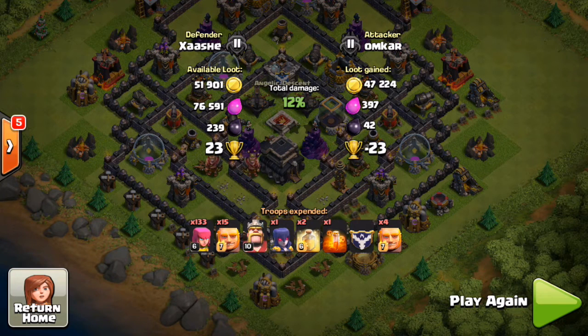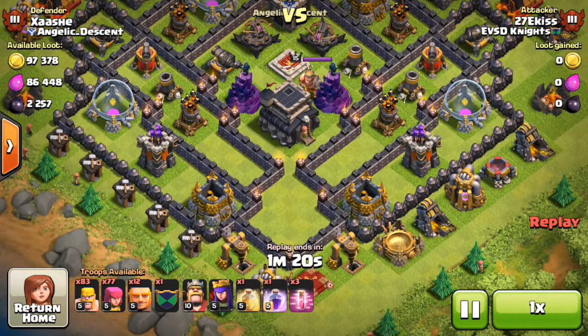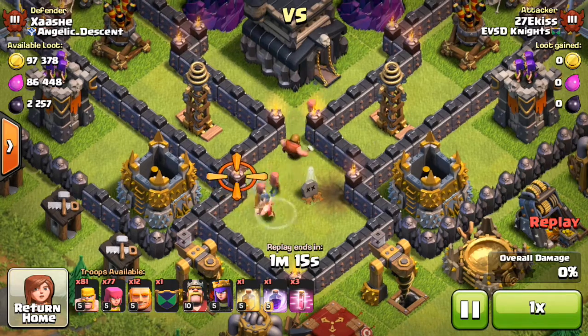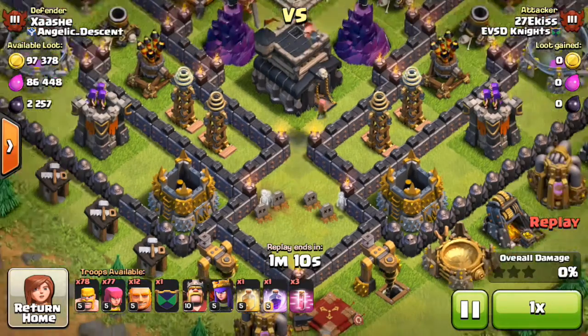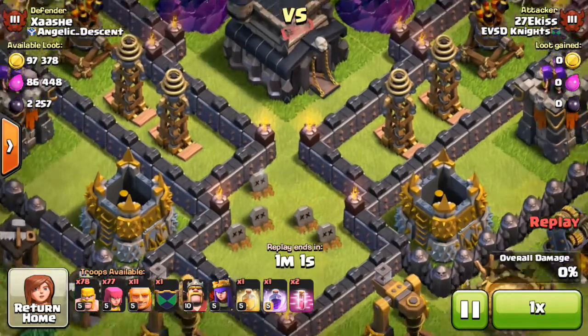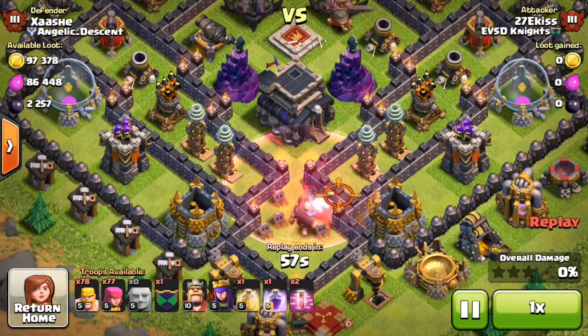The next one I want to show you is an older replay — I don't have the walls there and I was still in Champions. This base even works against Champions, which I did not expect. This guy does the right thing and checks for bombs and traps — but for that reason I didn't put any giant bombs in here because I know people just drop a few troops to check. He then puts a haste spell down with all his giants.